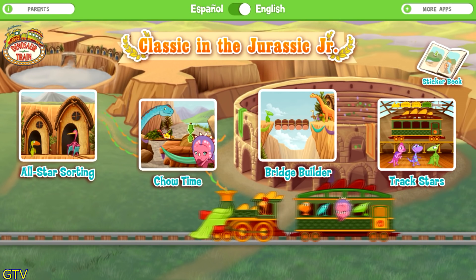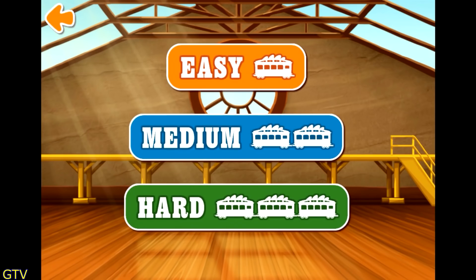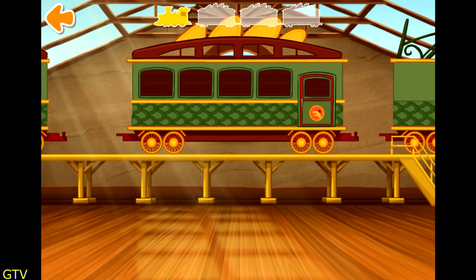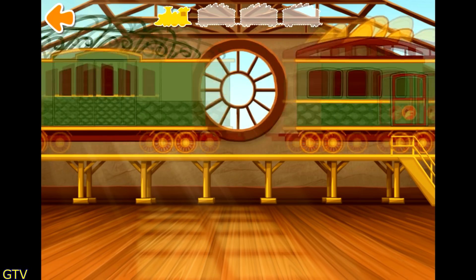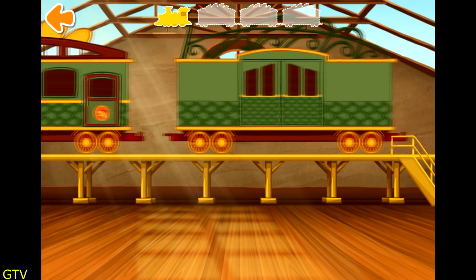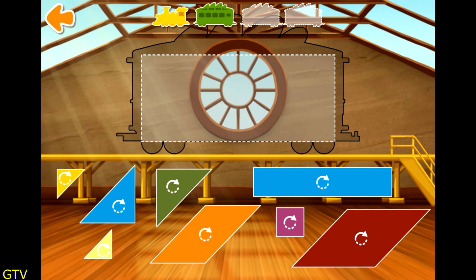Choose an activity. Let's play Drag Stars. Choose a card. Swipe to look at the cards. Tap the card to choose it. Tap to build your train. Build a rectangle with the puzzle pieces. Tap the shape to turn it.